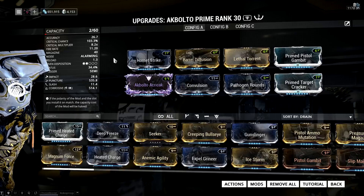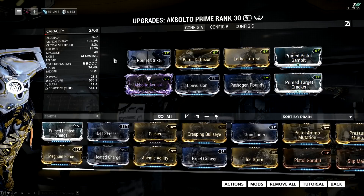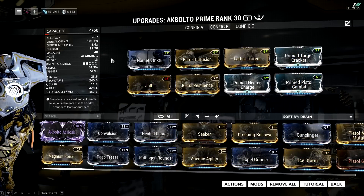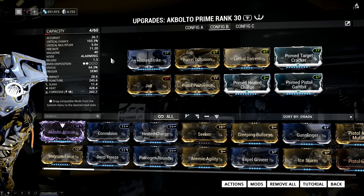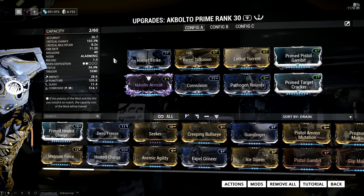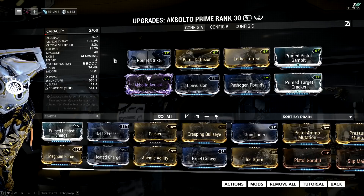The build I went for is a 3 forma build where I've added 2 Vs and a D. I am using a riven, and if I didn't have one I would go for the standard hybrid setup. That setup scales better at late-late game — we're talking level 150 or 250 and above. But since I generally don't go over level 100, I went with the riven setup, which is far stronger around sortie level.